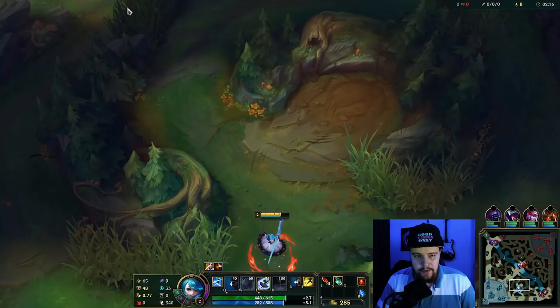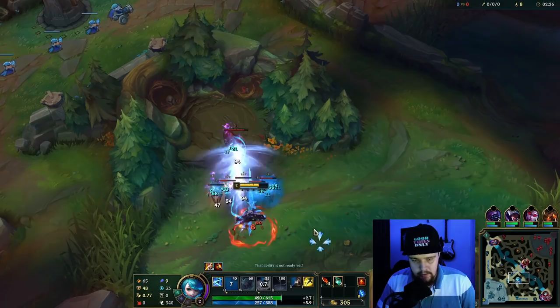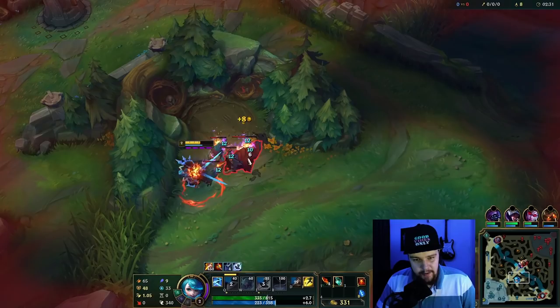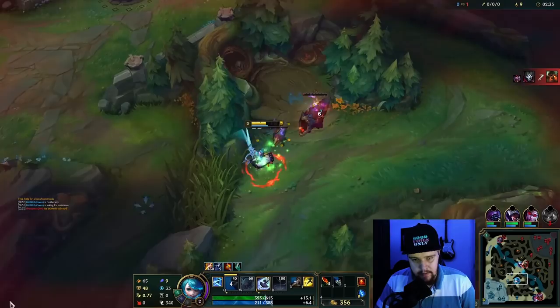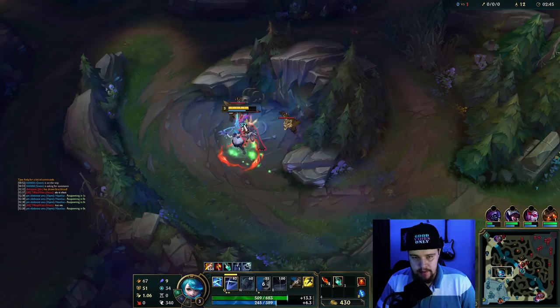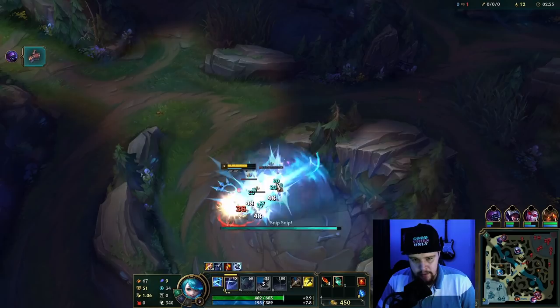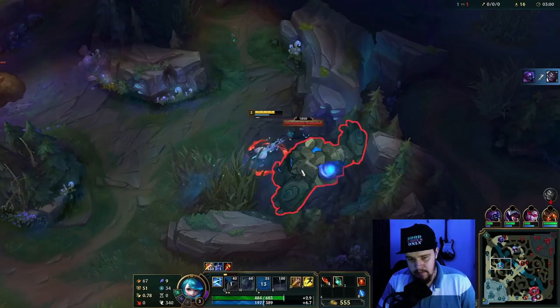You can Q all the small ones with your Q on the end. The way you want to do it — just kill all the other ones. When it comes to this camp, auto attack all the small ones one time. Then you Q — I misclicked a lot actually. You want to auto attack all the small ones one time, and then you can double Q the camp basically for the finish. This basically counts for every single camp on Gwen, so keep that in mind.